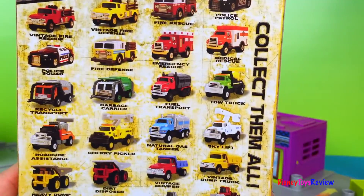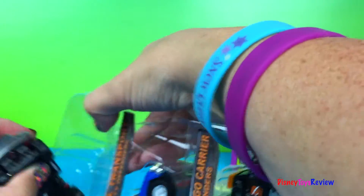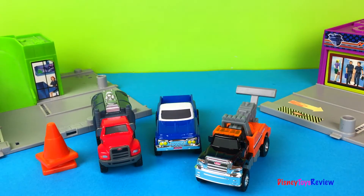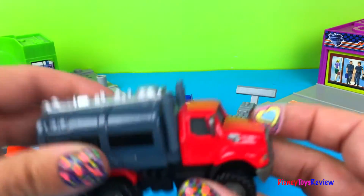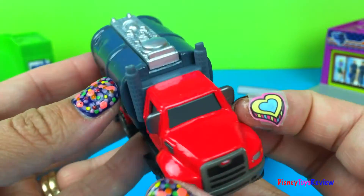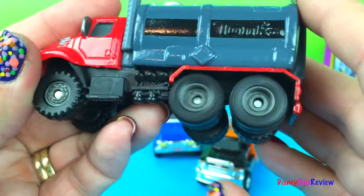Look at all the vehicles that we can collect! Let's open these up and see what's inside. Here we go! We have three different trucks and we have two safety cones. We have a fuel transport. This is part of the City Defenders. It's very heavy and has nice, strong wheels.